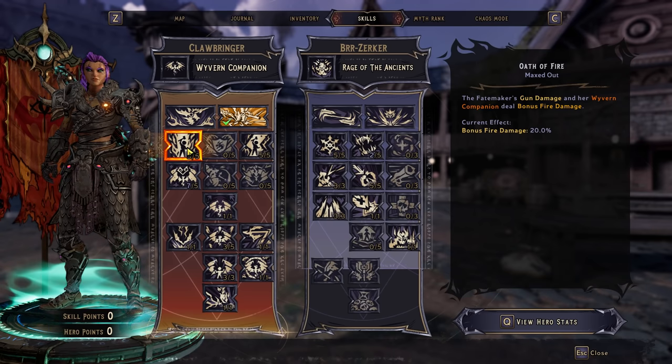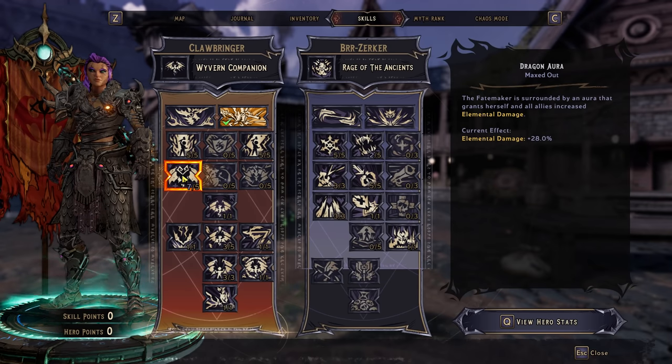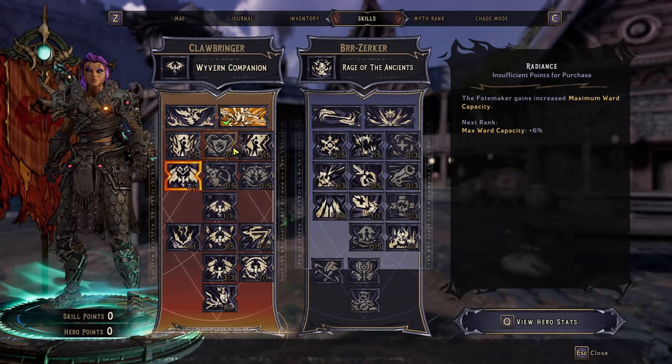Oath of Fire — we're going to be using a lot of guns, so we've got bonus fire damage. Dragon Aura is a really, really good skill; I want to put all our points into that with every Clawbringer build that you make.